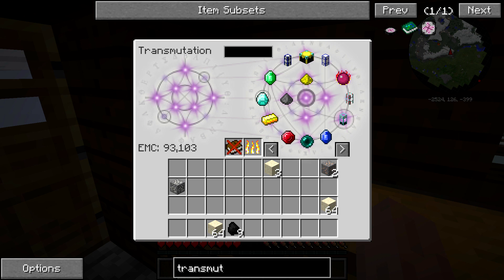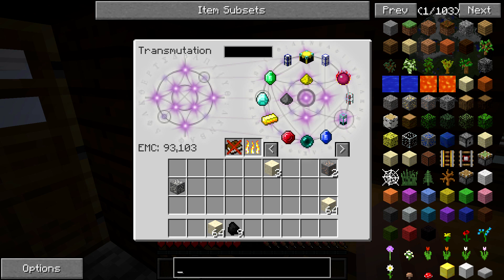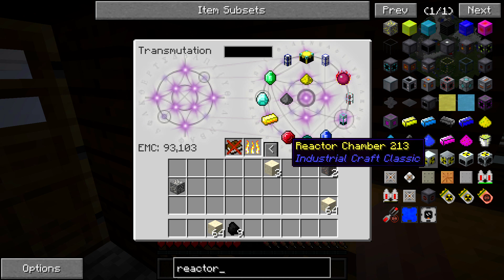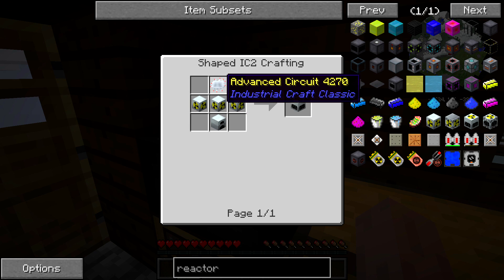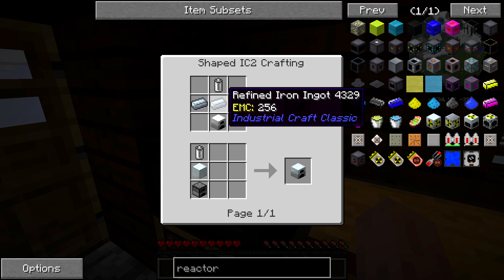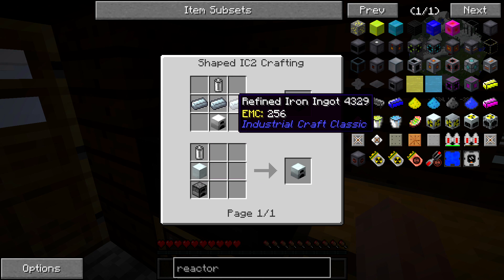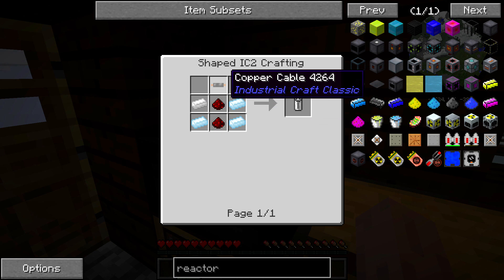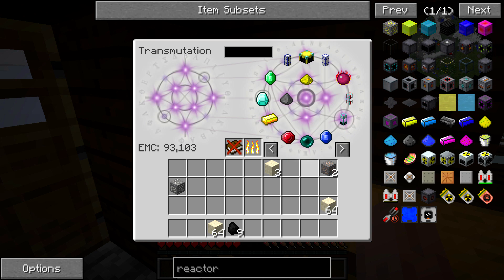That way you only have to build things once. If you look at some of the recipes in here — like a nuclear reactor — you can see the refined iron has an EMC value, but the iron furnace does not, nor does the RE battery. Because the refined iron does have an EMC value, it makes it a little bit easier. The redstone and tin both have EMC values; the cable does not. It pretty much halves your crafting time — you don't have to go find the items anymore, you can just turn anything you want into them. It does make the game a little easier, but I definitely use it.